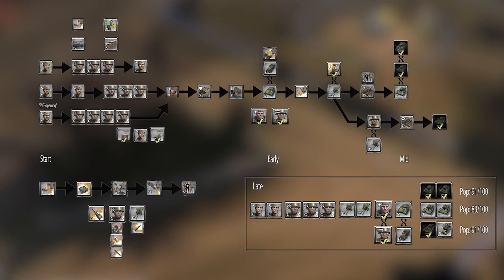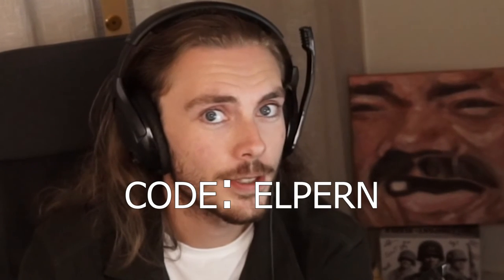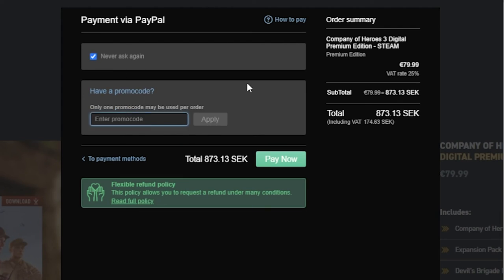I plan to make a lot of these guides in the future, especially for Company of Heroes 3. If you plan to pre-order CoH3, please use the link down below in the description and use code Elpern on checkout — this helps me directly by giving me a cut of the purchase. Thank you and thank you for watching.